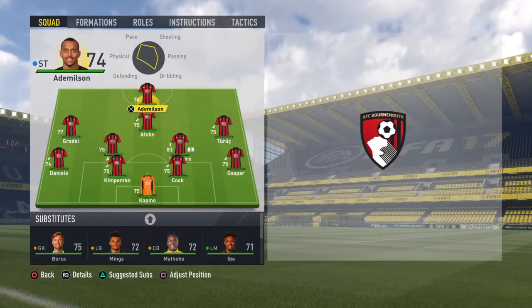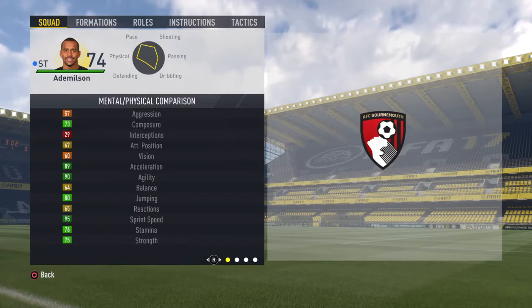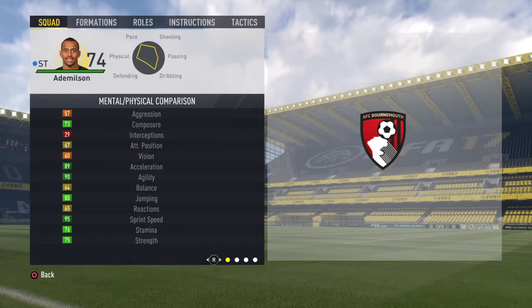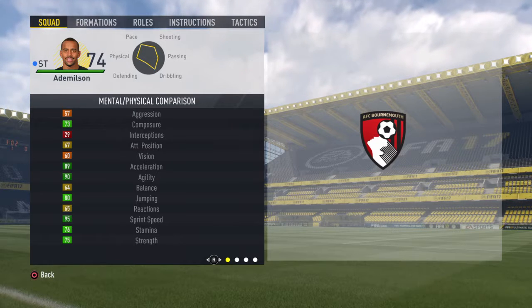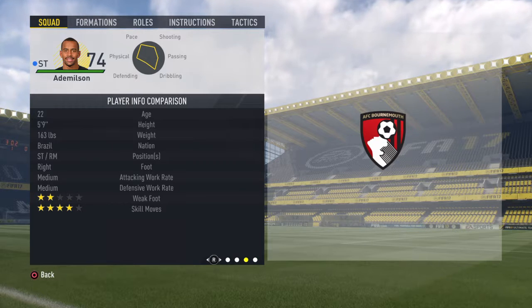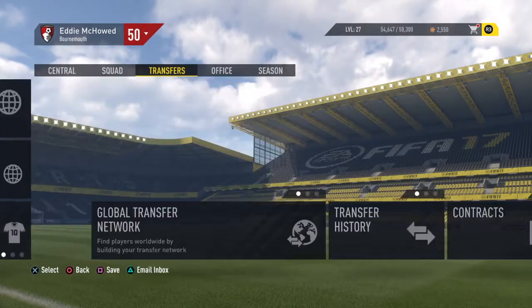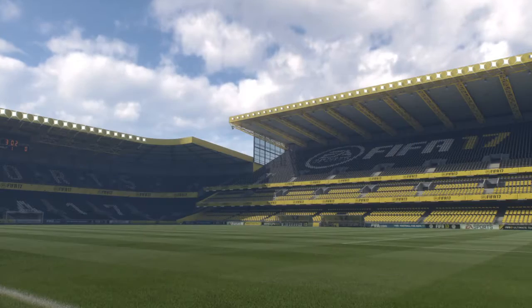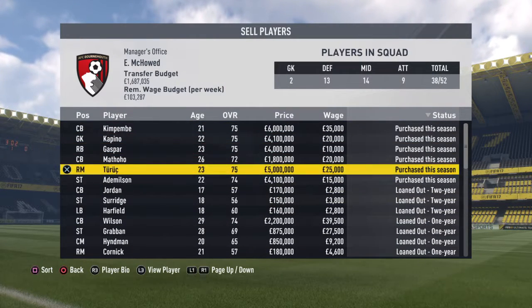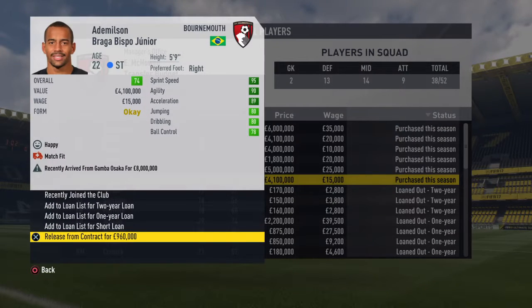The first player I'm going to suggest is Adza Mielsen. He has 95 sprint speed and 89 acceleration, so he is quite good. At the age of 22, I got him for around 8 million from Gambo Ahsoka.